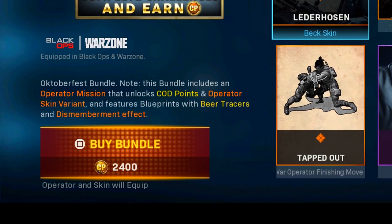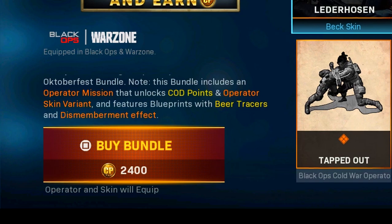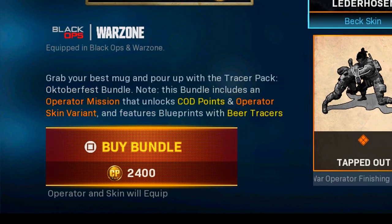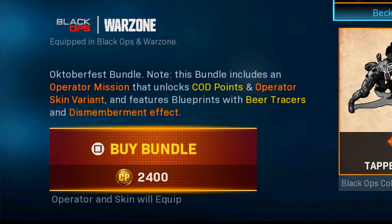This bundle includes an operator mission that unlocks cod points and an operator skin variant, and the actual weapon blueprints themselves in this bundle include beer tracers and dismemberment. You can pick this one up for 2400 cod points.